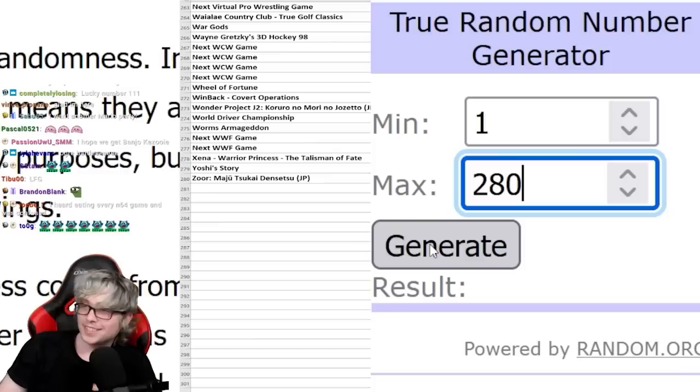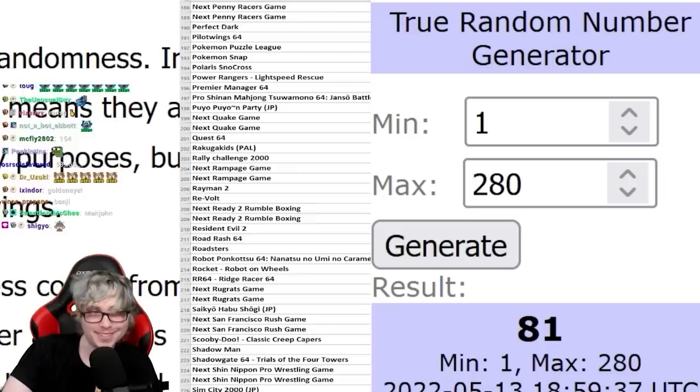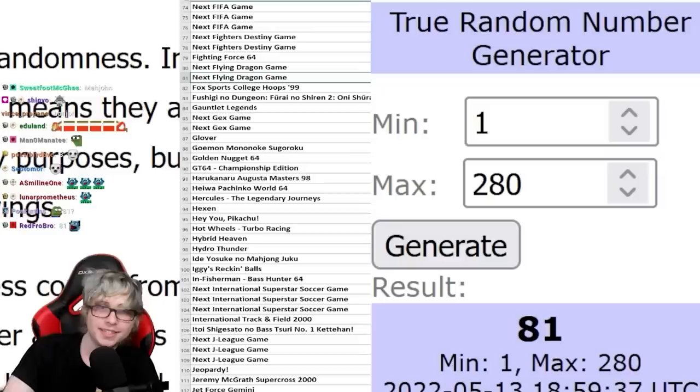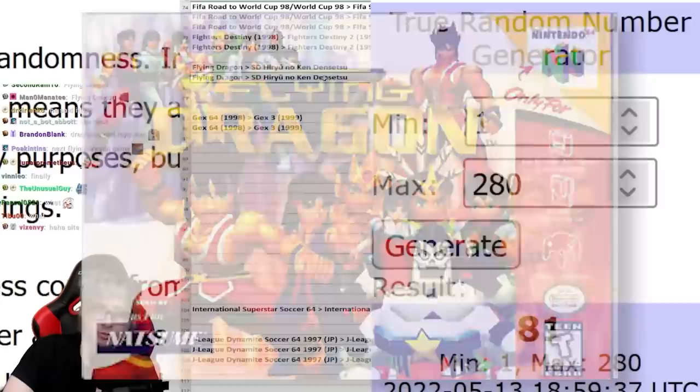Have a sneak peek at the next game — 280 on the list. Lots of big name games left and lots of garbage as well. Let's see what we get. 81! I think this might be a Japanese game. We're playing the next Flying Dragon game — there's a game called Flying Dragon and then this Japanese title which is the sequel to it. Flying Dragon might be in English, but the next one might not be.